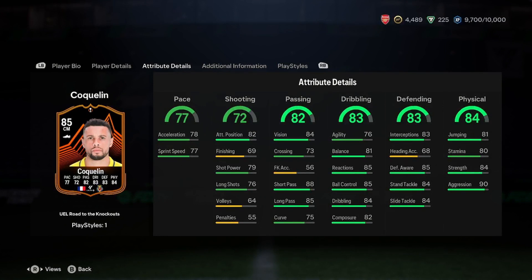Dribbling: 83 dribbling overall. 76 agility — that's not bad, but not great. But then the other stats: 81 balance, 85 reactions, 85 ball control, 84 dribbling, 82 composure. They're all brilliant.